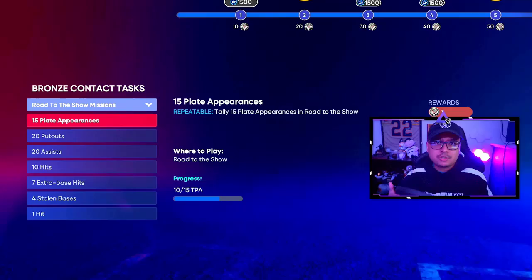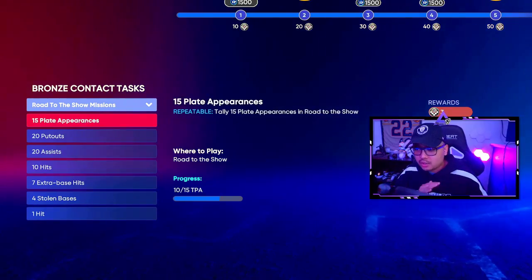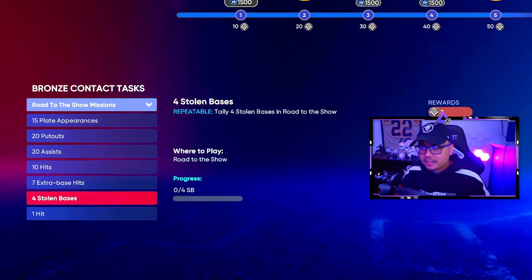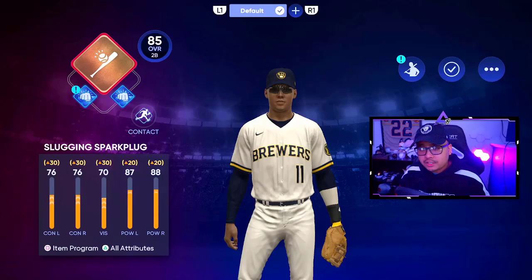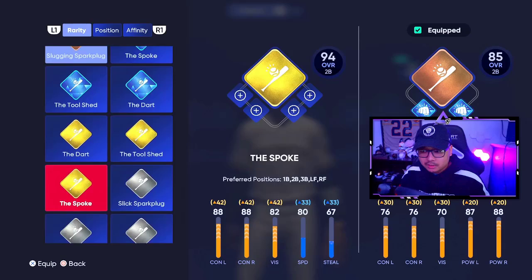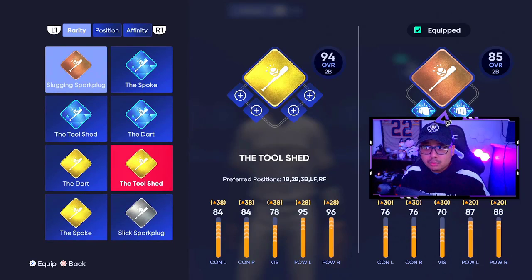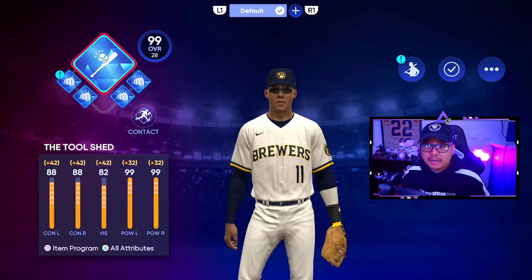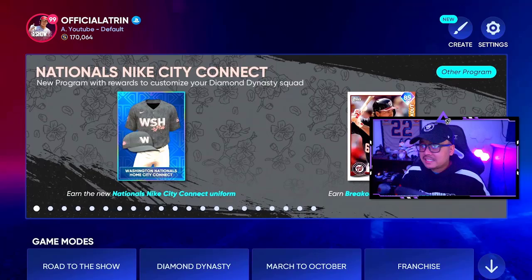The main missions you're going to be looking at are the plate appearances, the hits, and extra base hits. Don't worry about the put outs, assists, or anything like that. Progress through it and once you're finished you get the silver ones. After the silver Slugging Spark Plug, you move on to the gold Tool Shed, and once that's finished you go to the Diamond Tool Shed — that's the main goal.